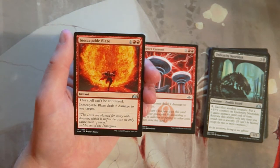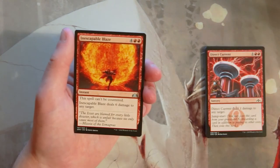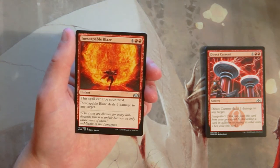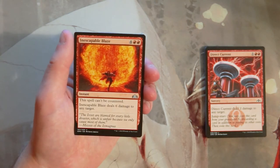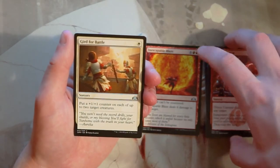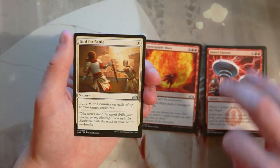Inescapable Blaze is four and two red for an instant — it cannot be countered and it deals six damage to any target. I'm in for this. It's a six-mana instant-speed burn spell that hits any target and can't be countered. Yes, it's expensive, but it's a huge amount of damage and can literally close out the game immediately.